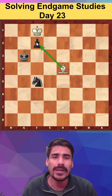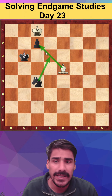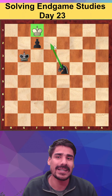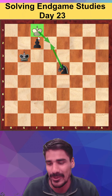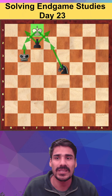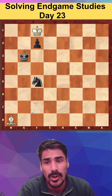Now comes a very beautiful move — Bishop to f4. This is the only good move in this position. You are threatening to take the pawn, which would make it an easy draw, and you also stop the Knight from going to e3. If Black takes the bishop now, you can see a very beautiful stalemate: the king can't move anywhere, every square is guarded, and it's stalemate — a draw.